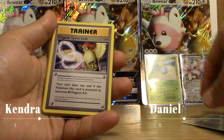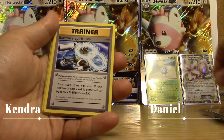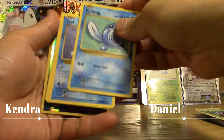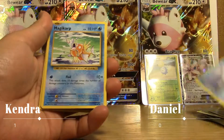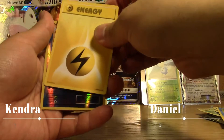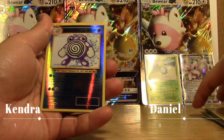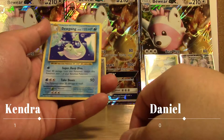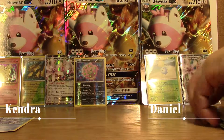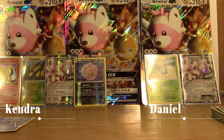We got a Kakuna, Pidgeot Spirit Link, Blastoise Spirit Link, Tangela, Poliwag, a Seal, Magikarp — hashtag Magikarp army — Electric Energy, reverse Poliwhirl, and a Dewgong at 120. So I take this one down — one to one with a regular rare.